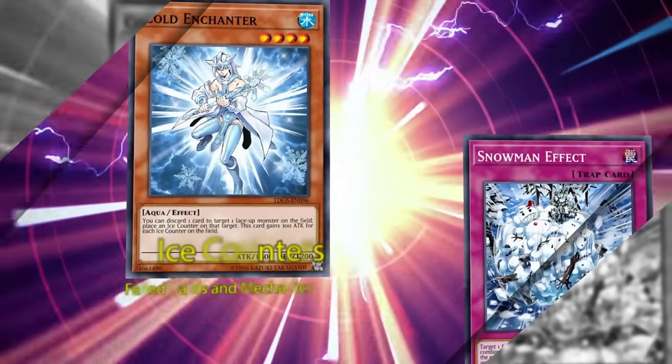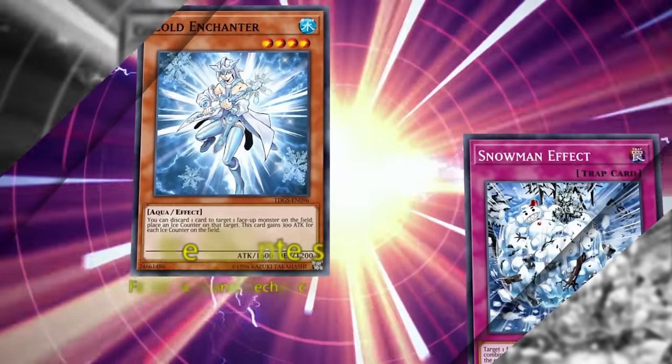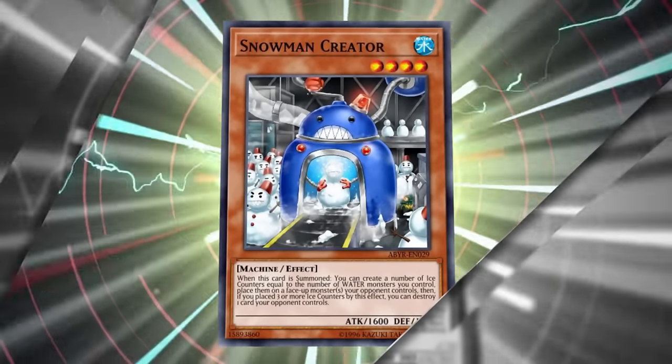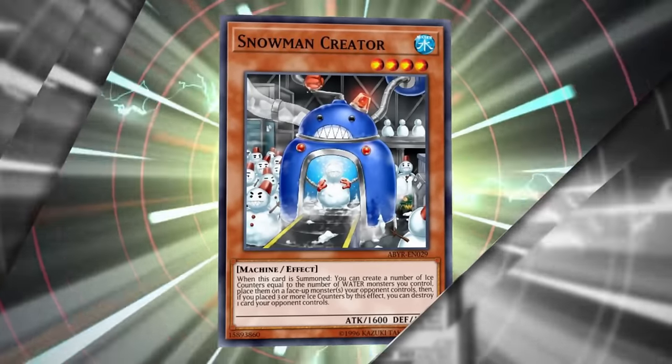Ice counters are a mechanic that are only interacted with by six cards in the game. And while counter mechanics are inherently kind of bad, because they require face-up cards in the field to do anything, and face-up cards in Yu-Gi-Oh! don't last very long, ice counters themselves are kind of unique in that they don't really have a unifying theme in what they actually do.